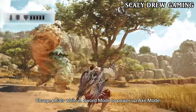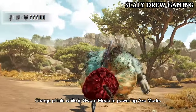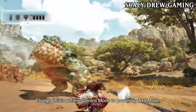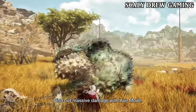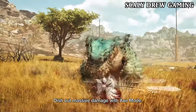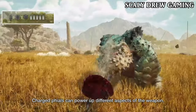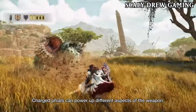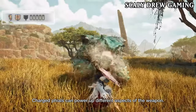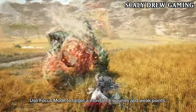The Charge Blade combo extenders in Axe Mode make it easier to deal damage on a monster's face for a KO. Charging phials is basically the same, unchanged. When it comes to focus mode, the Charge Blade's strike is interesting — you start attacking with the sword which leads into a Savage Axe Mode.